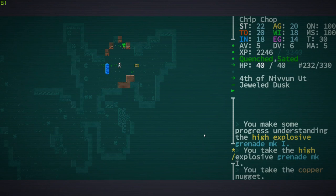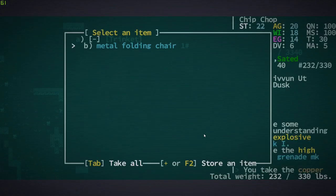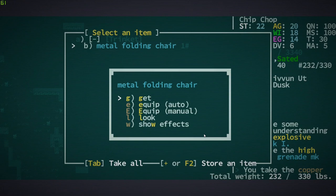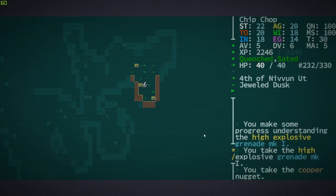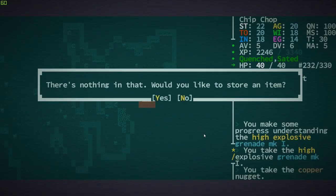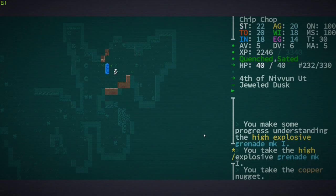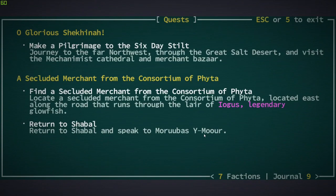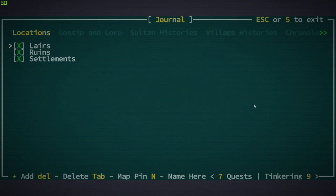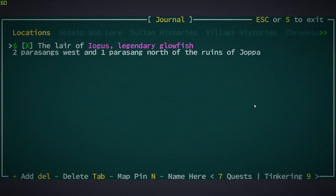Hey, Orange One here. We're back with Chip Chop, and thank god for video games — I just had one of those days where I really needed this. We're not going to pick up that metal folding chair; it doesn't look like we can deconstruct stuff. In case you've forgotten, last time we were trying to do a quest to find the secluded merchant located east along the road through the Lair of Eogus — two parsangs west and one parsang north of Joppa.